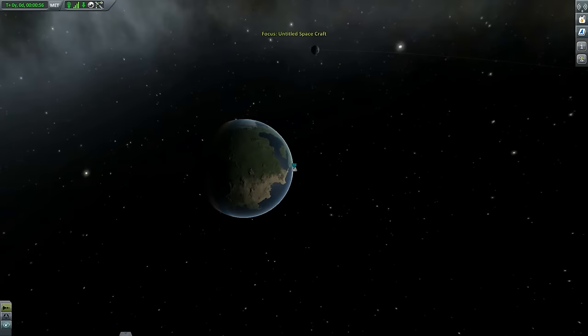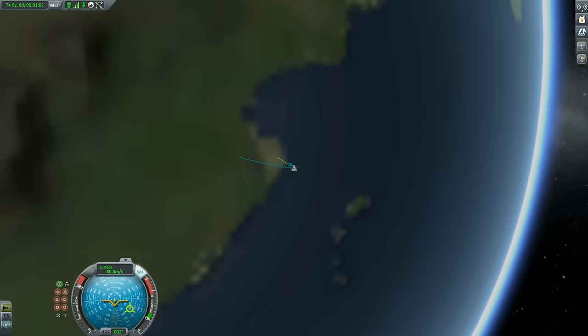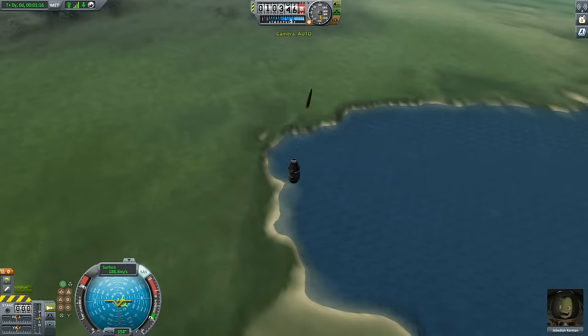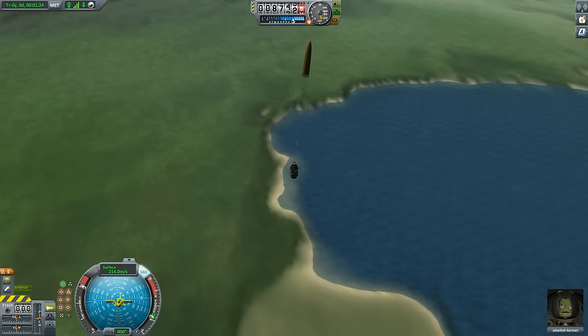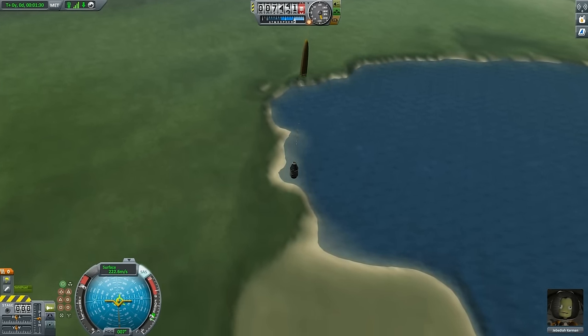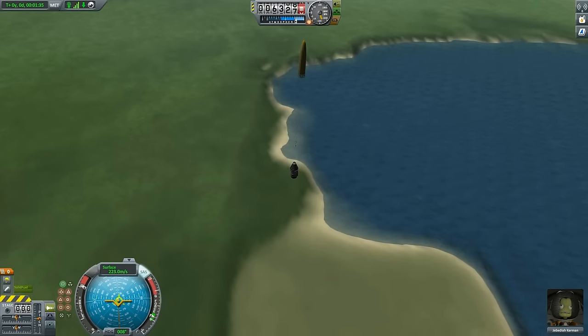However, that is not the case at the moment because we only went 10,000 meters up. If we go to the map view by pressing M, you can see we are already on a downward trajectory. The little parabola you see represents our arc — we went up and now we're going down. Since we are already going down, we'll activate our parachute by pressing space bar, which should hopefully result in the command pod with Jebediah landing safely on the surface of Kerbin.